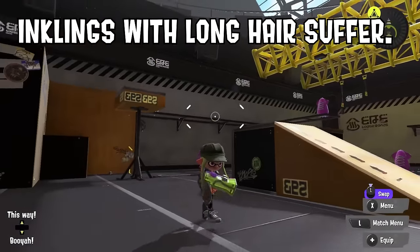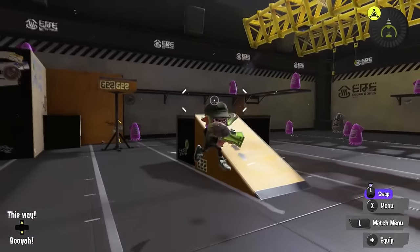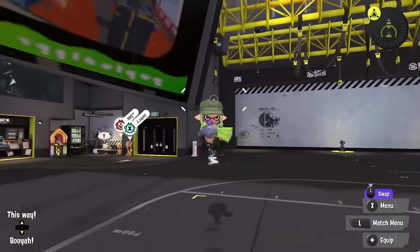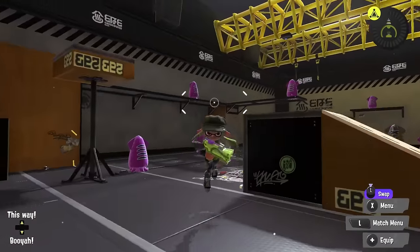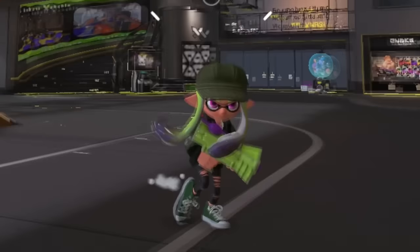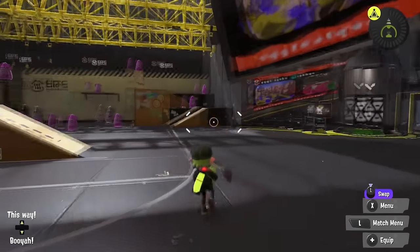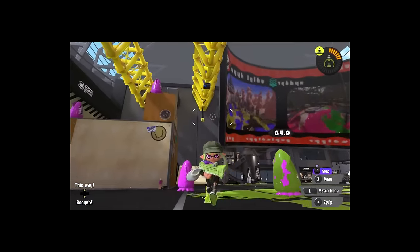Inklings with the long-haired Splatoon 1 girl hairstyle have at least a 50% chance of whacking themselves in the face with their tentacles every single time they jump — and it still happens when you're firing your weapon. With how high and fast Inklings and Octolings jump, that definitely hurts. You're doing that to your poor cephalopod every game? For shame. Maybe that's why you're missing in battle — your poor little guy is busy recovering from tentacle slap to the face number 50!